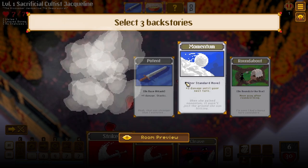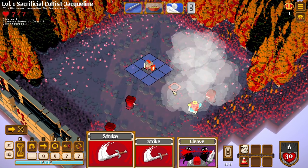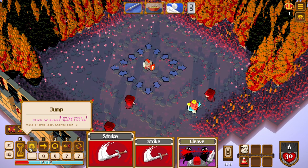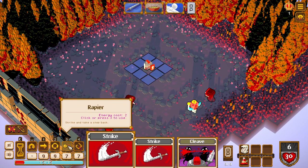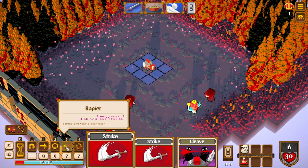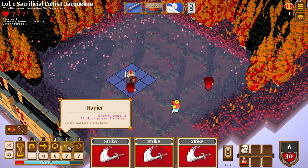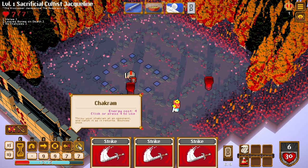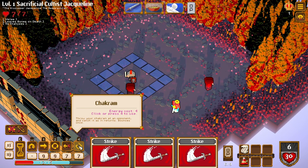We'll take that — and plus three damage until your next turn — and we'll take momentum. So we can wait, or we can jump, or charge. These are quite interesting moves we have. Rip Year — energy cost two, press three to use. We have quite a bit of energy — why not? Let's jump, strike, and take a step back. That's kind of interesting.